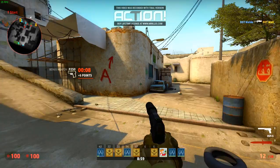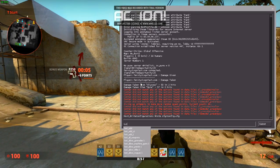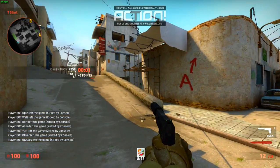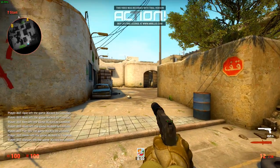The first command is bot_kick. This command will kick all the bots that join in the game.